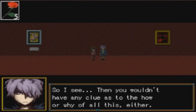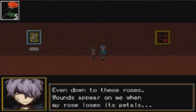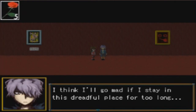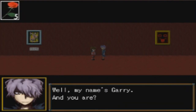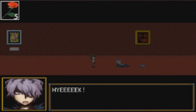'So you wouldn't have any clue as to the how or why of all this either. I believe my situation was much the same as yours. Even down to these roses — wounds appear on me when my rose loses its petals. I thought I was a goner, thank you for getting it back. Now first things first, we had better find a way out. I think I'll go mad if I stay in this dreadful place for too long. My name's Gary — and you are? Eve. I love how he talks a lot. He says he can't very well leave a girl to wander into danger, so he'll go with Eve.'